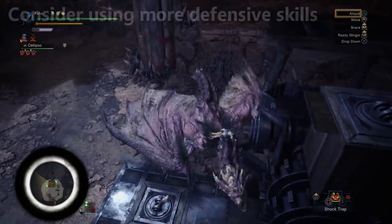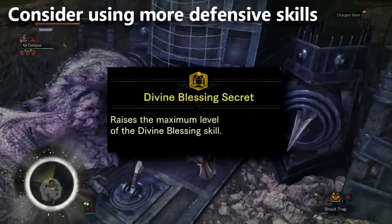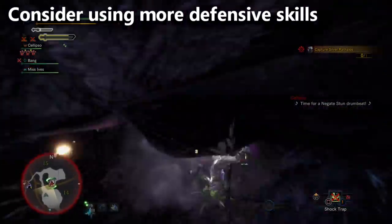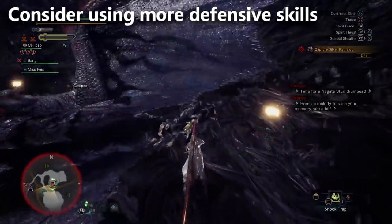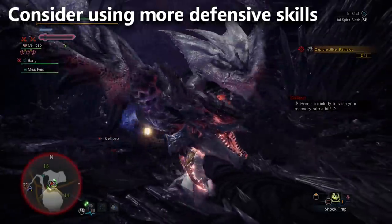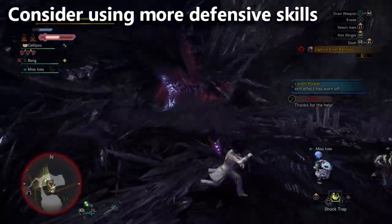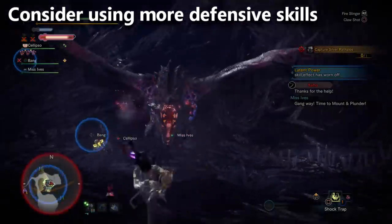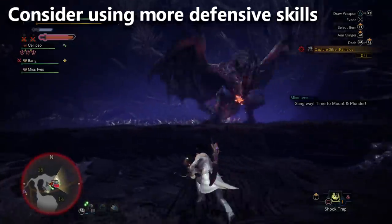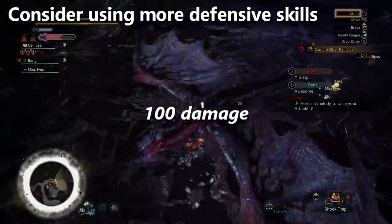Tip number six: defensive skills have gotten even better. Primarily I'm talking about Tool Specialist Secret and Divine Blessing Secret — both of these set bonus skills are incredibly strong. If you want a strong chance of surviving, Health Boost plus either of those will add a lot of survivability. With Tool Specialist Secret, you can have something like the Temporal Mantle and Rocksteady Mantle constantly available because the recharge time is shortened so much. With Divine Blessing Secret, it procs all the time with fractional damage reduction — if a monster was going to deal 200 damage, now it deals 100 thanks to 50% damage reduction.